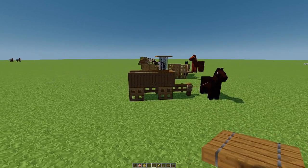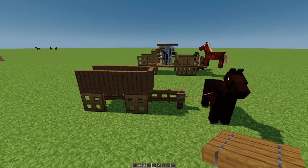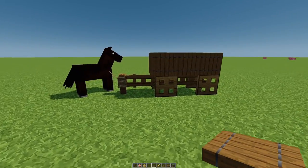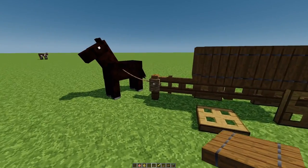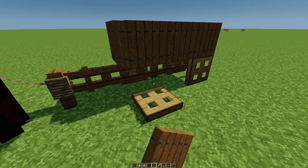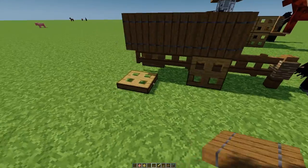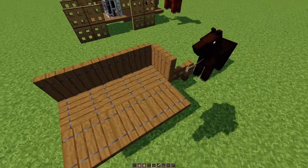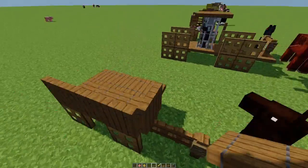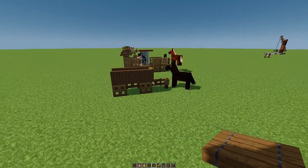This first one might be my favorite because it's just so simple. I'm not gonna do a full tutorial on every single one of these because you can pretty much tell how to build it. Basically this is five fence gates all lined up, one fence post, the horse is attached to the fence post, and then we have four oak trapdoors here as our wheels, and then spruce trapdoors on top. I think this one's really effective — looks very much like one I saw on a Google image search for farm equipment.